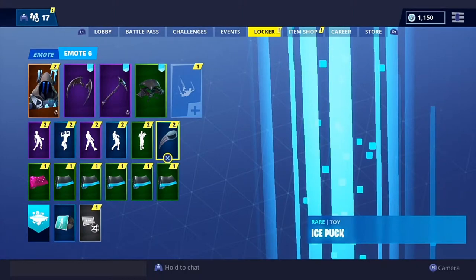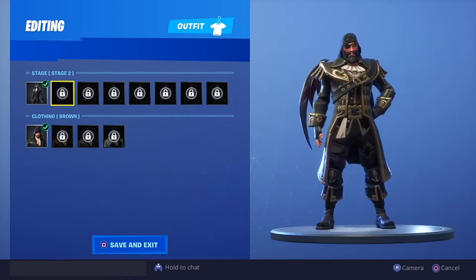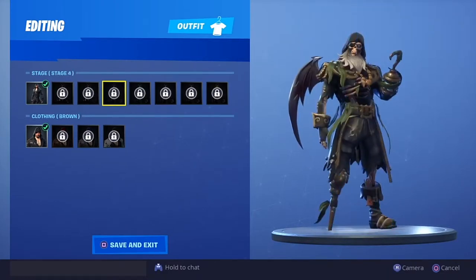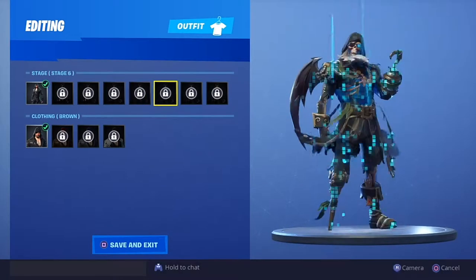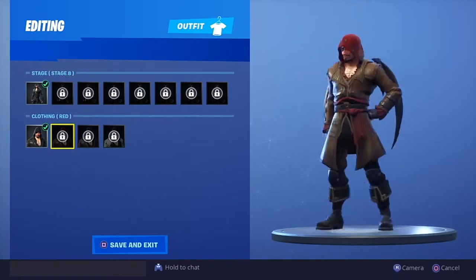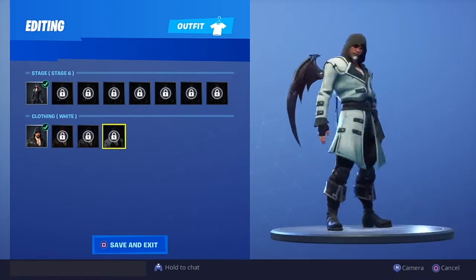Let me check all these skins. Oh my god, so many upgradable skins! The back bling goes so well with the skin. Stage two, stage three - he has a stick leg, the hand is changed, and there's a skull on his face - he's getting older and rickety. Oh my god, his color changed to cyan blue. Stage five goes ultramarine blue, then purple - oh my god - then gold as well!